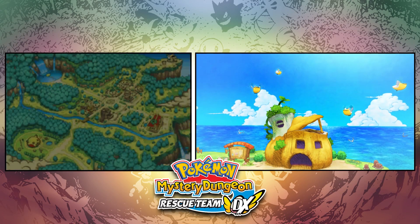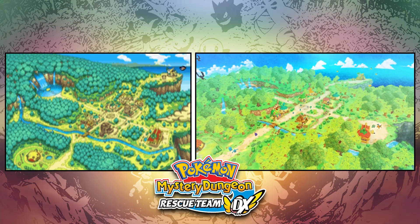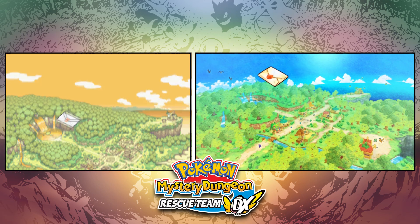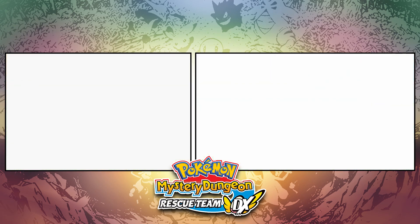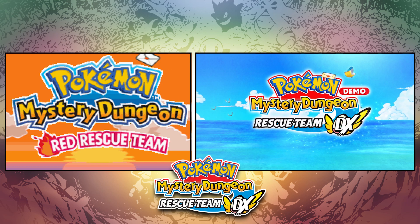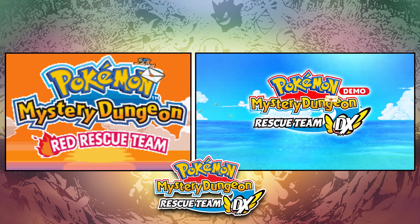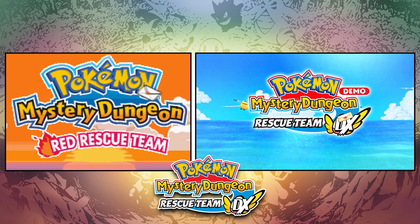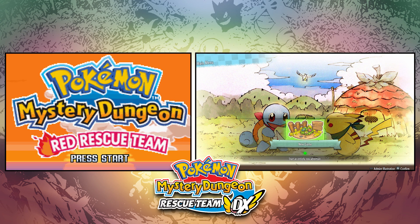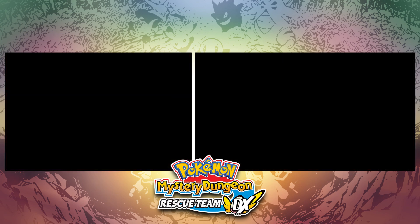So as we can see here, we start off both games with the Pelipper Post Office and a sort of overview of the town below. Very obviously you can see the difference in graphics between the old one and the new one. The logo's smaller, the animation's so much sleeker. Obviously the old one was on GBA, but you could just tell it's slightly different.